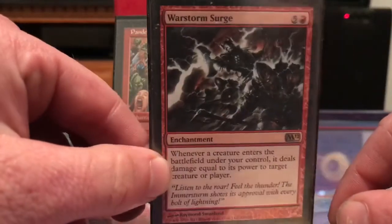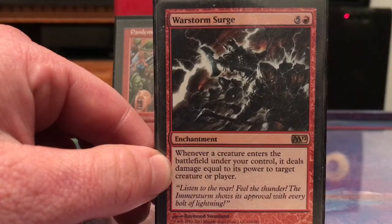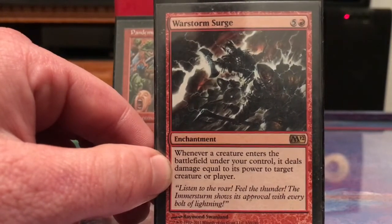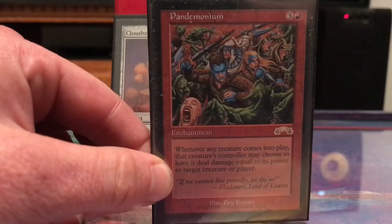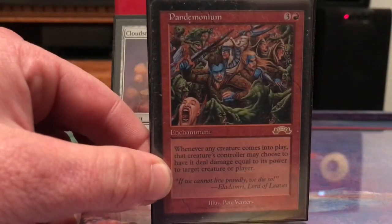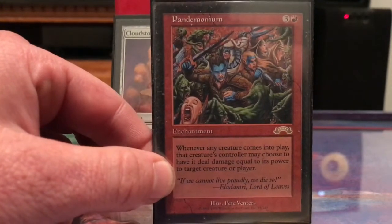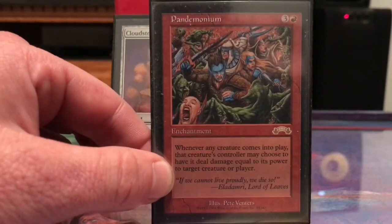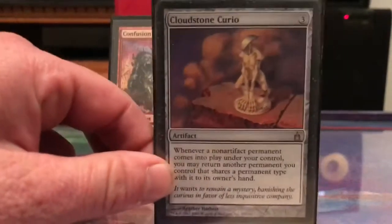Warstorm Surge is definitely a Norin card because Norin bounces in and out a lot, so I can choose to deal his power to a creature or a player. Pandemonium is dangerous — it's also a Norin card — but opponents can use it too, so it can be risky. Cloudstone Curio: when Norin comes in I can return another creature or an artifact creature to my hand.